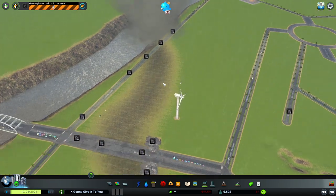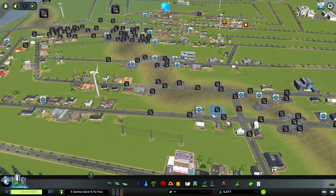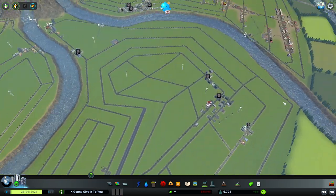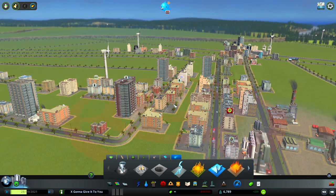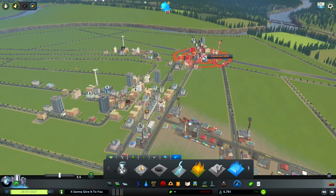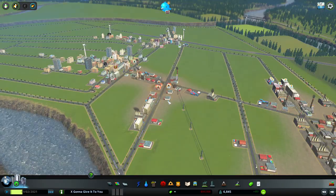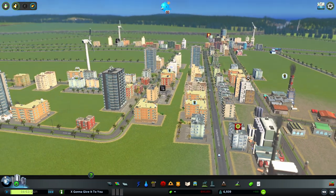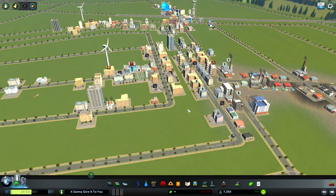It looks like the tornado is gone — see, that wasn't so bad. But as I look at the destruction, I'm starting to realize I'm very biased in who I'm attacking. There's so many more people who would just love to die. Nothing a bit of collapse in this nice industrial business center can't take care of — or maybe some fires right over here, and over here, and over here. Look at all the fire spreading, a massive collapse is about to happen. Could it be any more beautiful? Look at them just fall down.